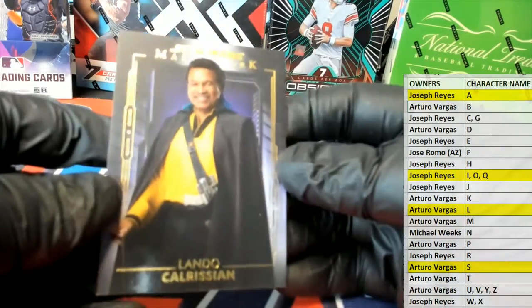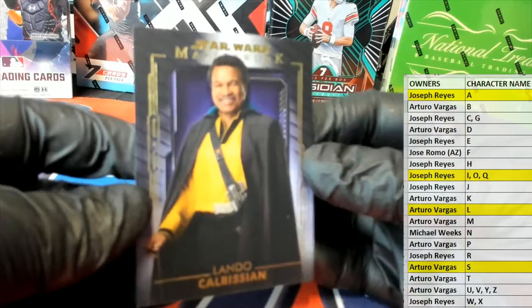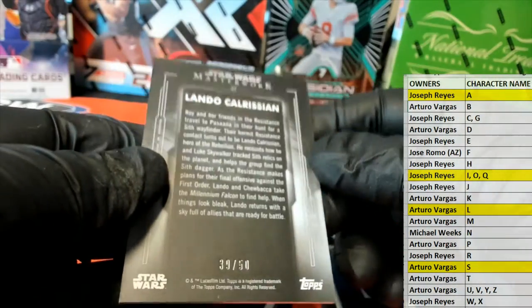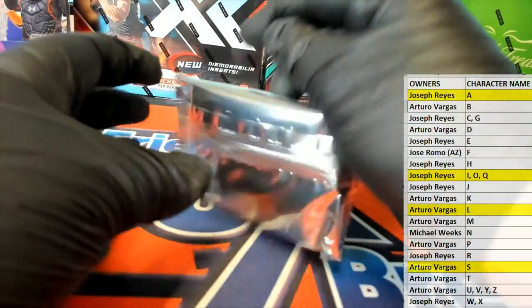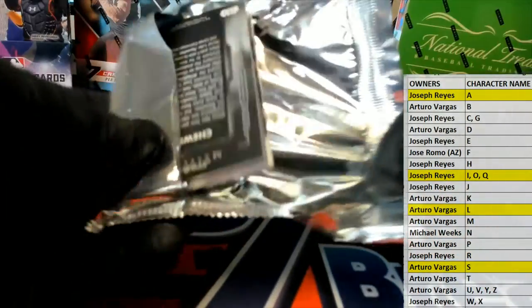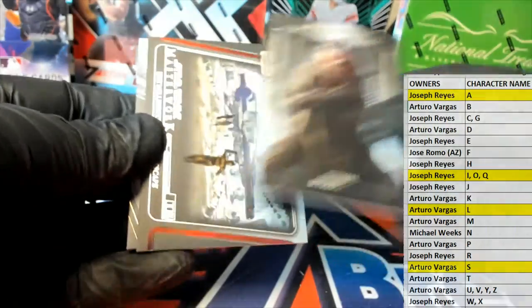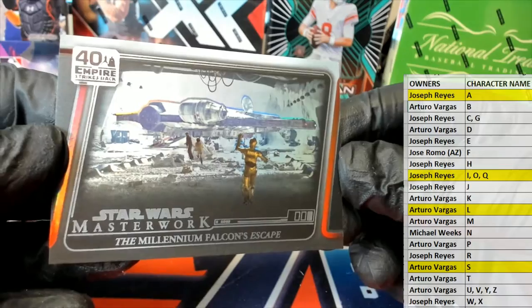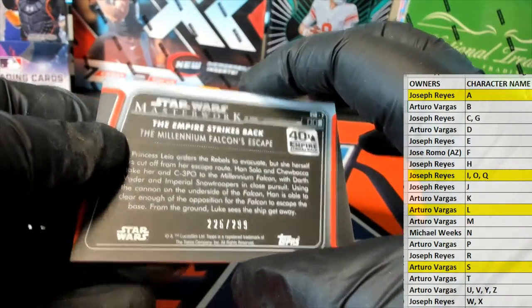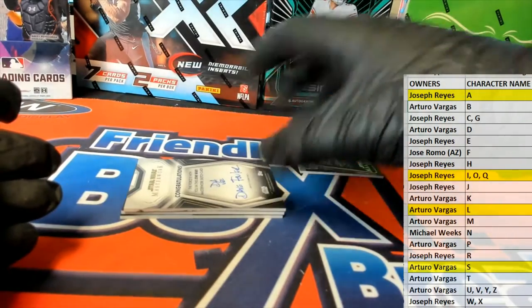And we've got old Lando. Nobody messes with Lando. Right there. 39 to 50 — that is Arturo. All right there. Millennium Falcon's Rescue. All right. 225 to 299 — that'll be random for the group.